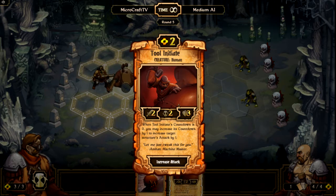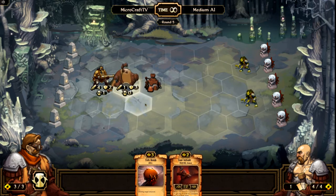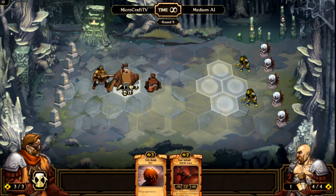This is the Tool Initiate. When Tool Initiate's countdown reaches zero, you may increase his countdown by one to increase a target structure's attack by one. This is extremely good, especially for Goo Gunners, which have a pretty short cooldown. You can keep increasing their attack if you'd like. And then you've got a fast-attacking, low-cost unit with a low countdown timer, which makes it pretty dangerous.